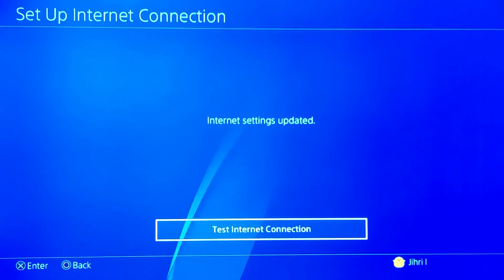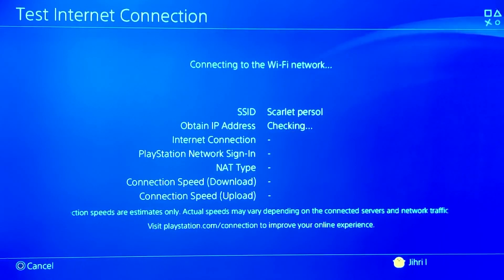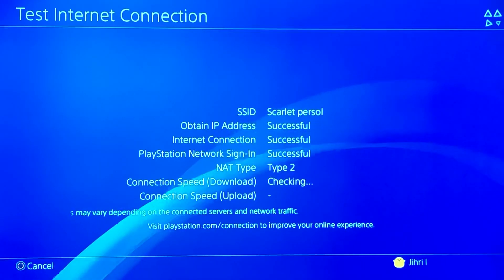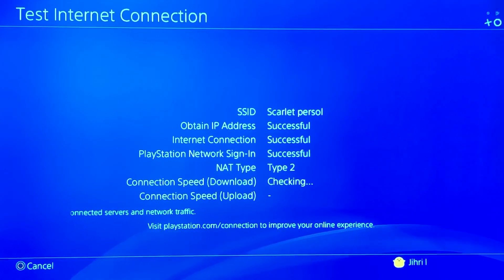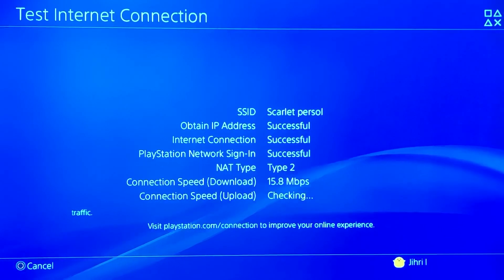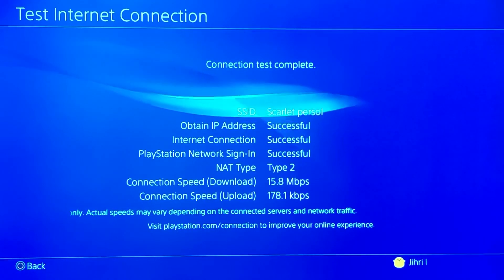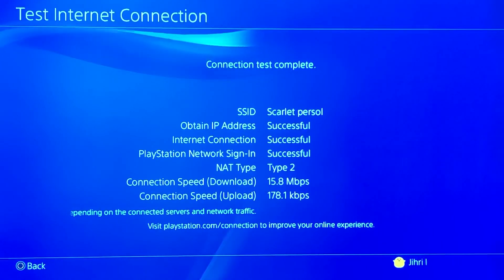Now you're no longer using that DNS code — you're back to 0.0.0.0, no DNS codes. As you can see, without 1.1.1.1, my download speed went a little bit up, but my upload speed dropped to 178 kbps, which is pretty low.